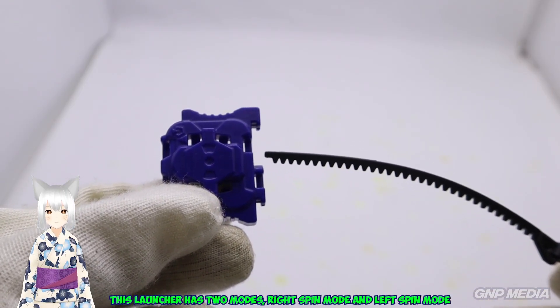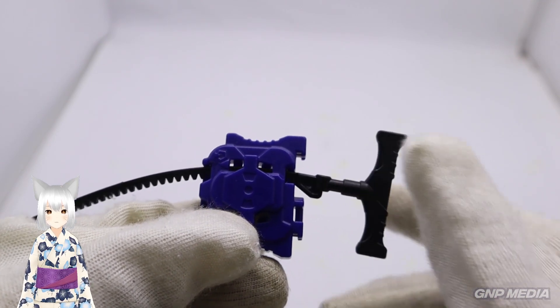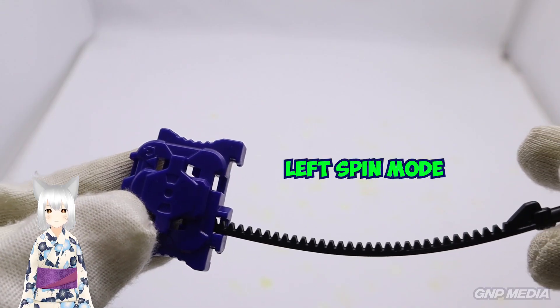This launcher has two modes: right spin mode and left spin mode. So let's see what connects to the launcher.